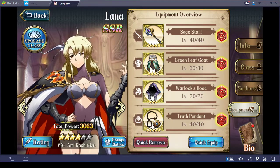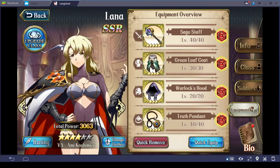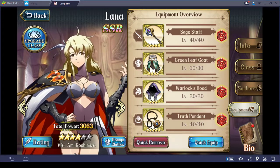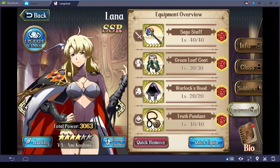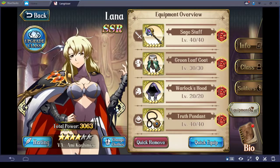It would be nice if the enchantment offered additional intelligence, but I'm not going to waste a lot of gold on re-enchanting these items over and over again — especially when these are not my final equipment at all. Let's move on to the next character.